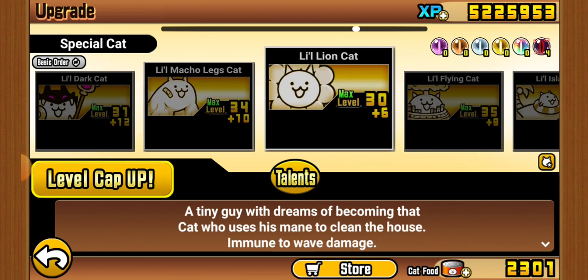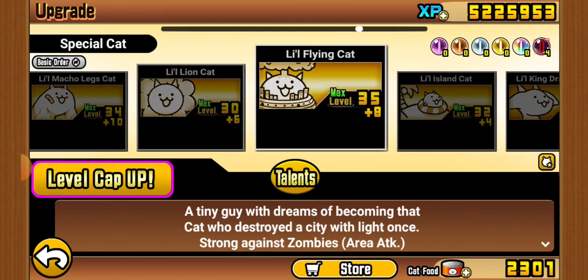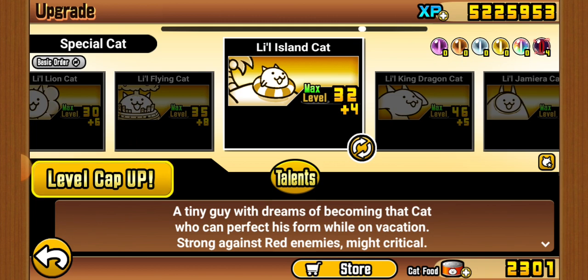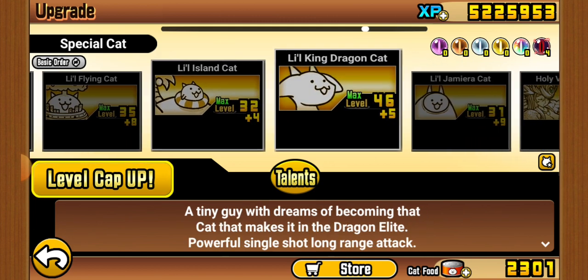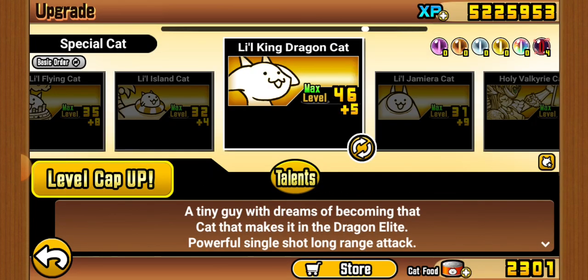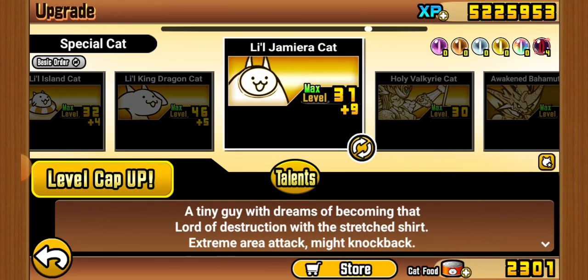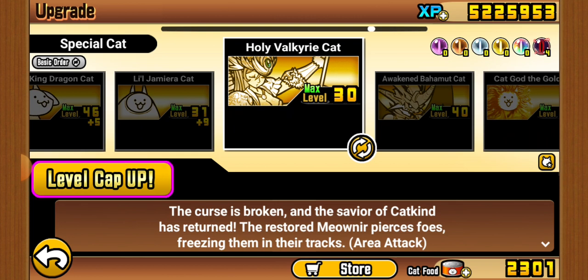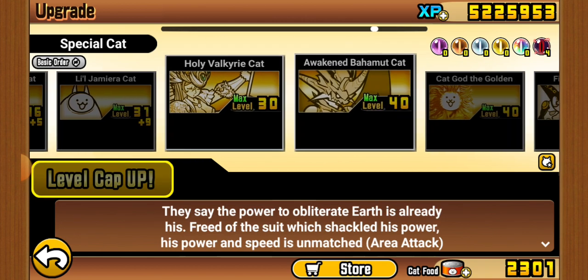Little Flying is actually good against Zombie — I put all upgrades on it as you can see. Island is fine, Dragon is good. Unfortunately I don't have any other talents yet, but I'll get to them soon. Little Jameera — same comment as the other Jameeras.